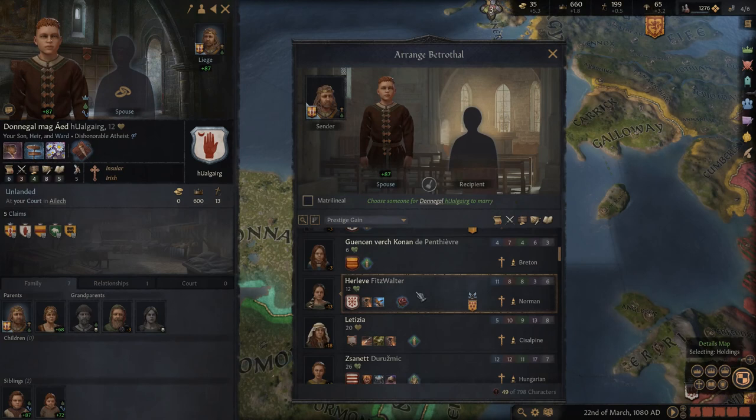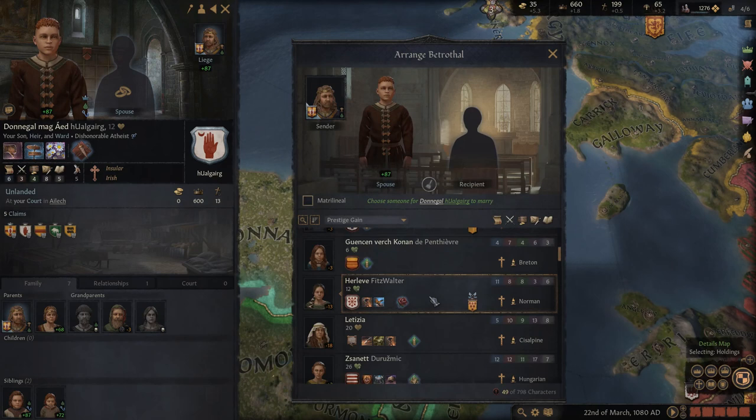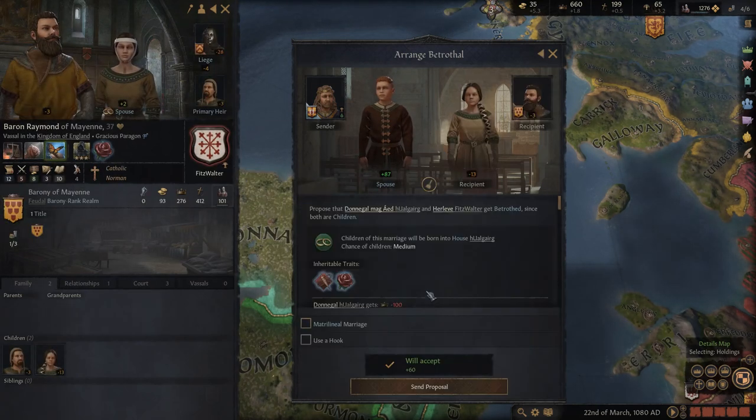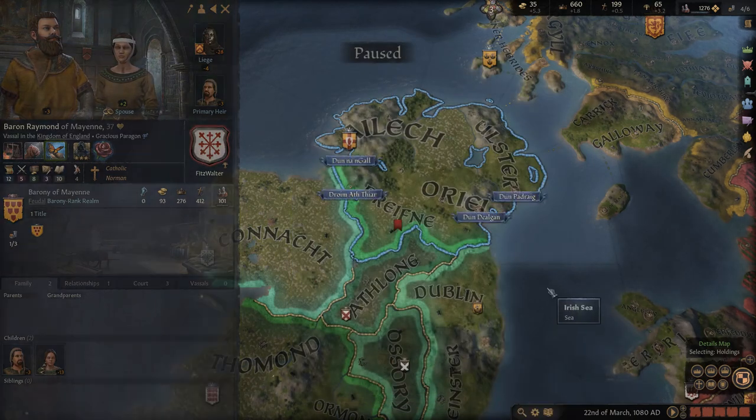It is time to find a future marriage for my dishonourable atheist son. I've chosen Hawise FitzWalter — she is a Norman known to be beautiful, diligent and compassionate. It comes with a small alliance. We'll lose a little prestige, but hopefully taking this trait will help our bloodline significantly.